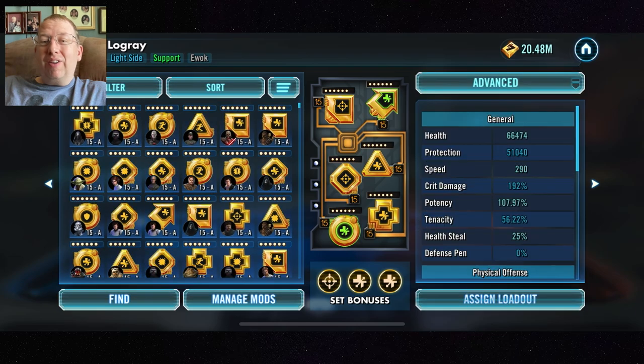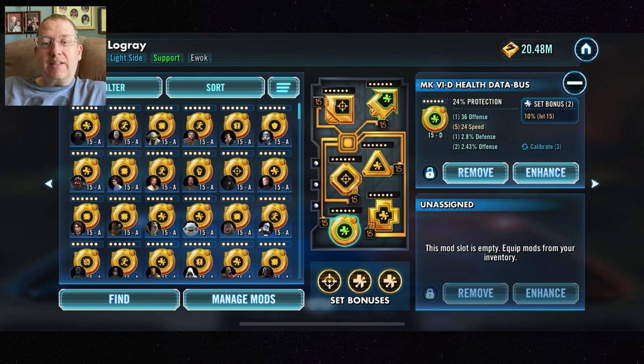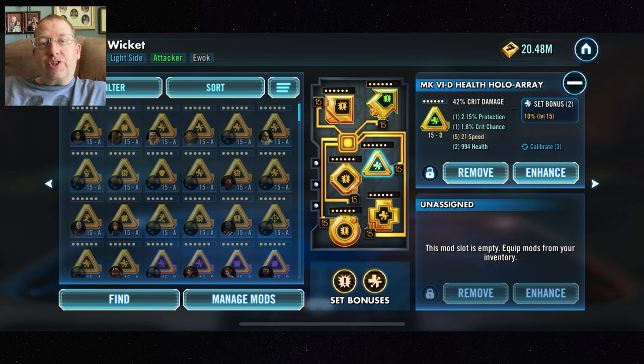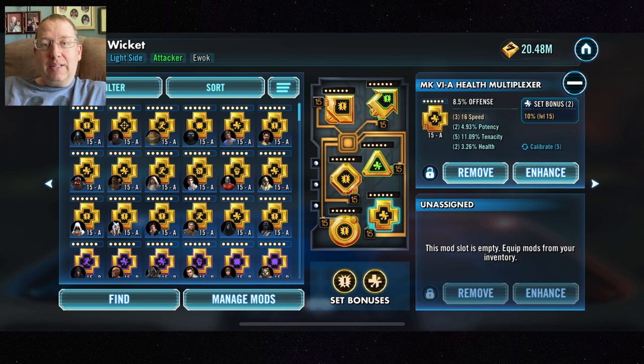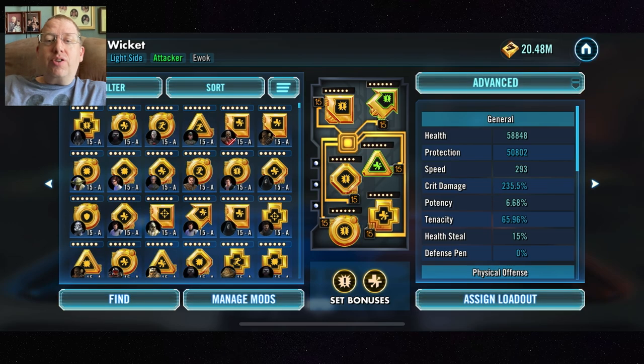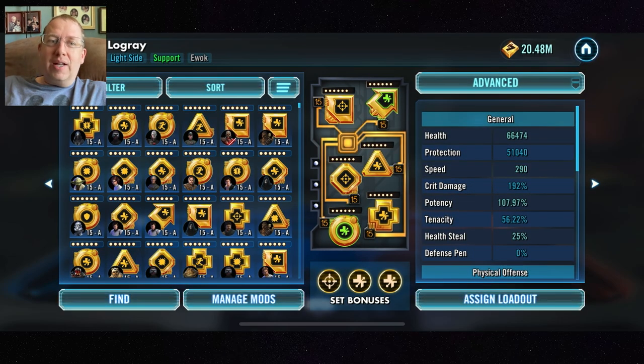You also want Logray to be as quick as possible — that's why I have high speed mod secondaries like 25, 19, 20. For Wicket, he has an incredibly high critical chance naturally baked into his kit, so you want to go Crit Damage on him as much as possible — Crit Damage triangle, Crit Damage set — and then I pair it with Health. Do not put a Crit Chance set on him; it's just a waste.